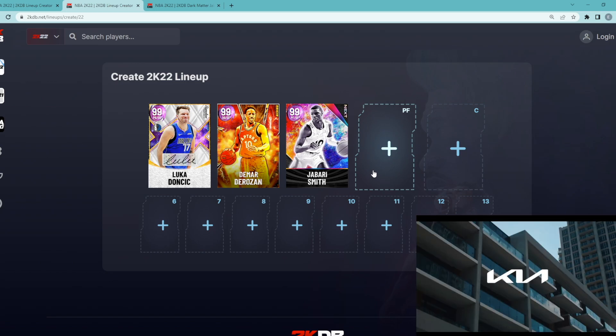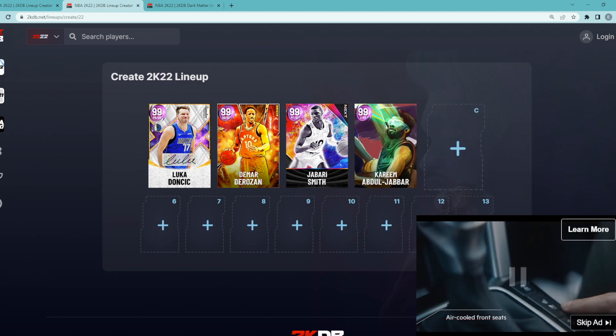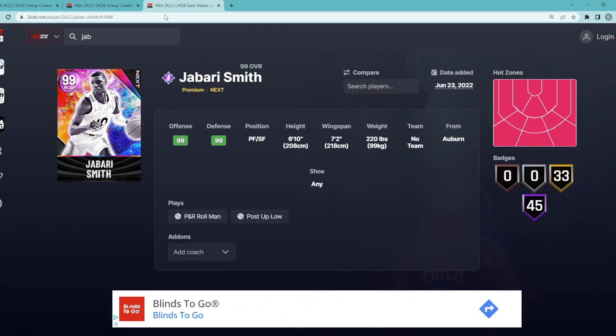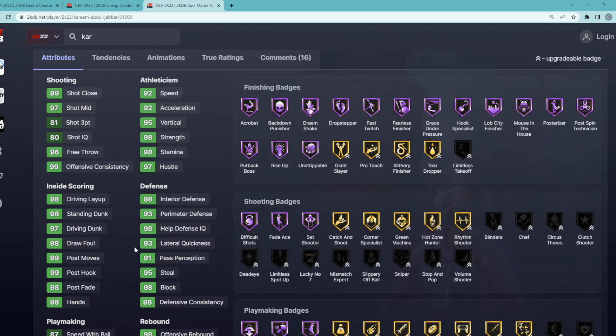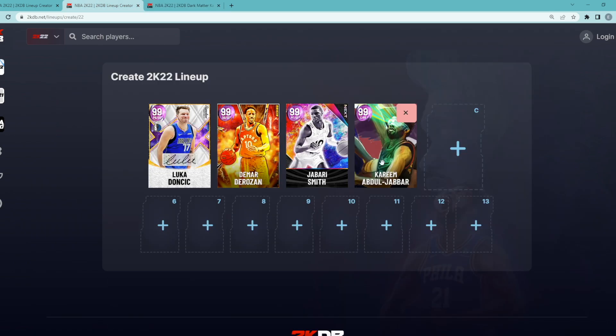For our starting power forward, there are a couple of different options. This is basically the same starting lineup as my 500k team builder, but the bench for this team is going to be so much better. Kareem is a buyout too now — he was like 150k for a while, but this Kareem Abdul-Jabbar card is now like 90,000 MT. He's a center and power forward, 7'2 tall with a 7'5 wingspan, still one of the best power forwards in the game, plays very similar to his Invincible card, and has a very good jump shot.